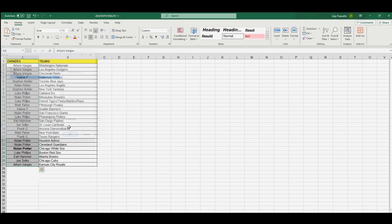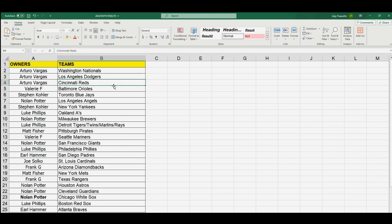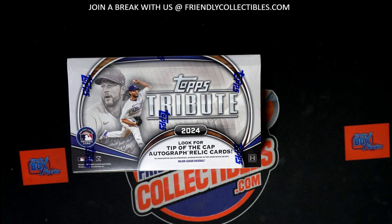Paste special text and here are your teams: Arturo gets the Nationals, Dodgers, and Reds. Valerie gets the Orioles. Steven K gets the Blue Jays and Yankees. Luke gets the A's and Tigers. Nolan gets the Angels, Brewers, Twins/Marlins/Rays combo, Giants, Astros, Guardians, and White Sox. Matt gets the Pirates and Mets. Valerie gets the Mariners. Luke gets the Phillies and Red Sox. Earl gets the Padres and Braves. Joe gets the Cardinals and Cubs. Frank gets the D-backs and Rangers. Arturo gets the Kansas City Royals.